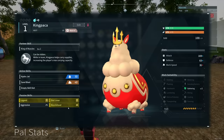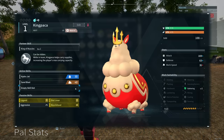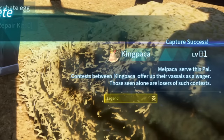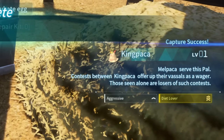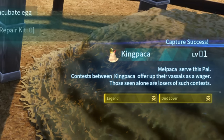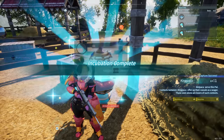Moving on, as far as passive skills go, these can be massive — bonuses of up to 30% in some cases, even 50% if you count Artisan for work speed — but mostly today is focused around combat. A pal can have up to four passive skills as an individual, and when you breed together pals with passive skills, the child has a chance of inheriting each passive that the parents have. There's quite a lot of misunderstanding going around with this mechanic and breeding, so let's clear it up. The percentage chance of a passive skill passing down to a child depends on how many passive skills the parents have.